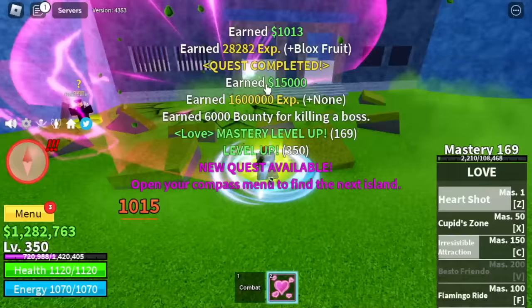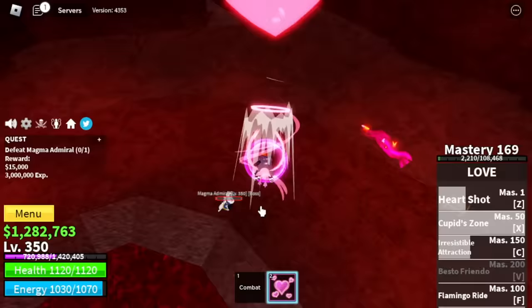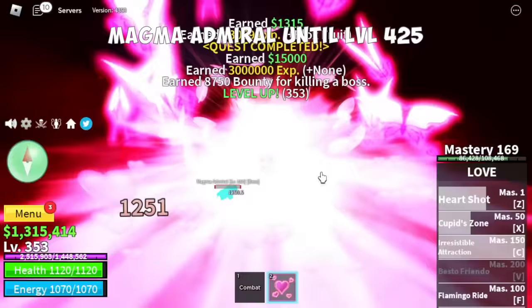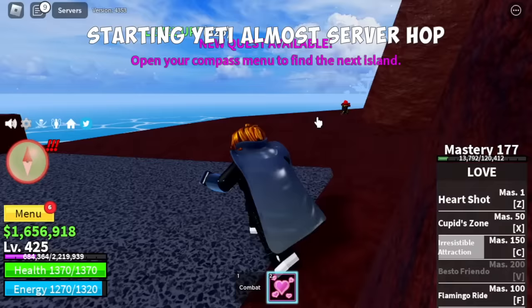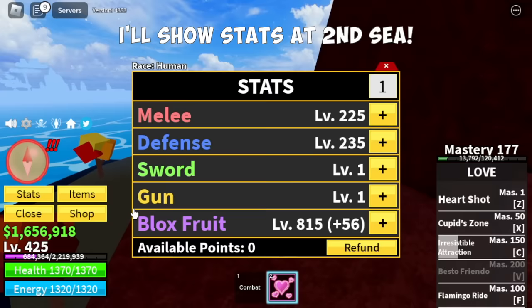Continue killing bosses until you reach level 350 in this island. Next up, Magma Village. Magma Admiral is our target until level 425. So if you notice, we've been doing server hop since Yeti. Here are the stats: Melee 225, Defense 235, Block Fruits 815.